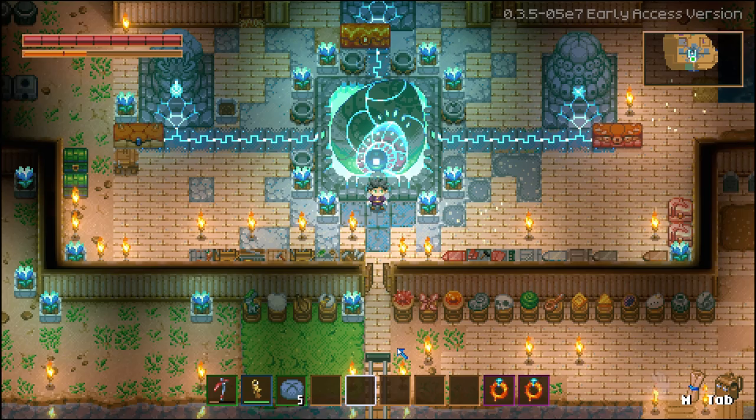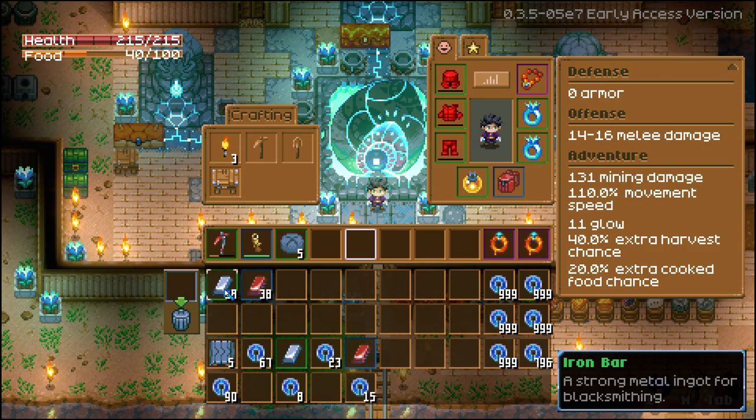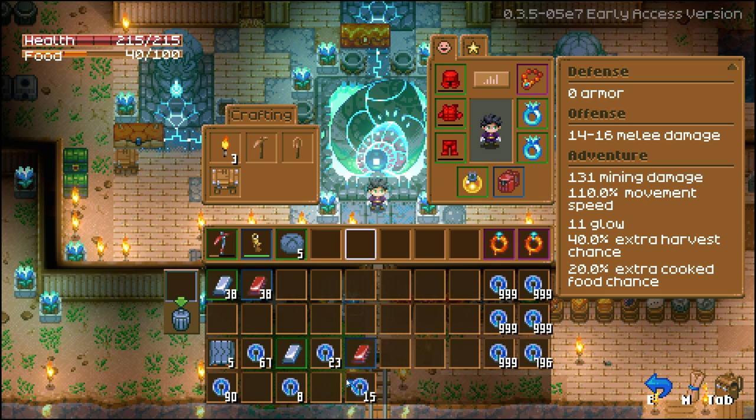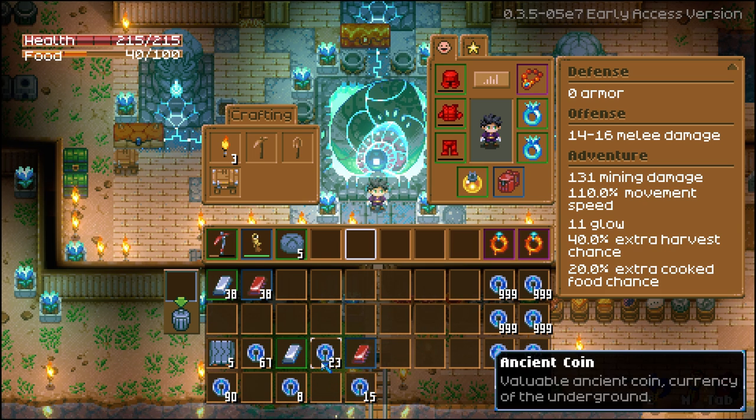Alrighty guys, to make the most amount of ancient coins, you need to use the most profitable item in the game as of patch 3.5, and that is conveyor belts. Because they use 1 scarlet and 1 iron, and currently 1 iron is worth 8 ancient coins and 1 scarlet is worth 15, for a combined value of 23 coins.